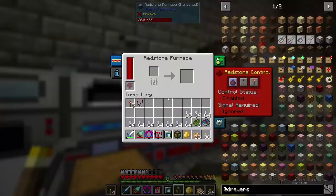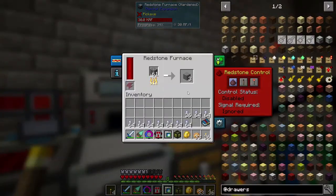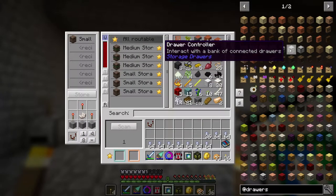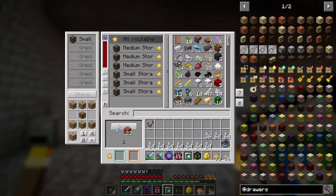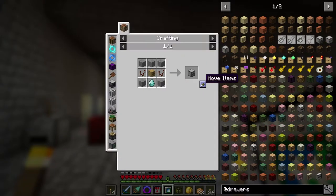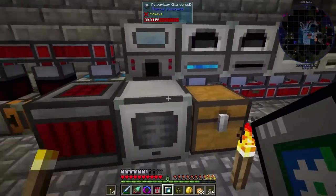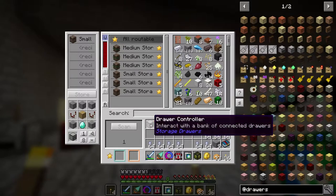I just need three stone so I should be good with this. Drawer controller is this — boom. Now I want one of these. I'm going to need five more stone and a basic drawer, so let's just make a basic drawer. We're going to make a basic drawer and then we can — it doesn't like doing ore dictionary stuff very much. Drawer controller — yay, I now have a drawer controller.